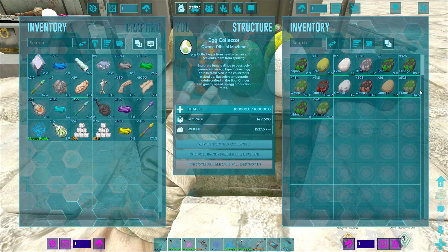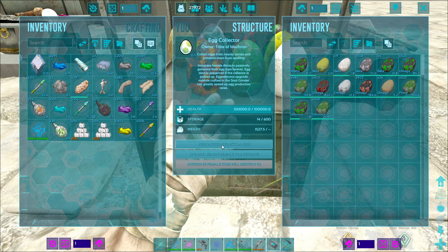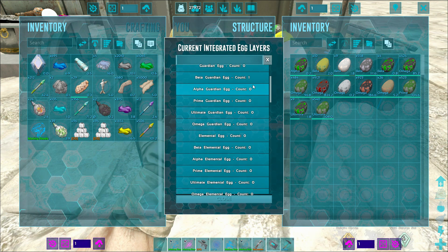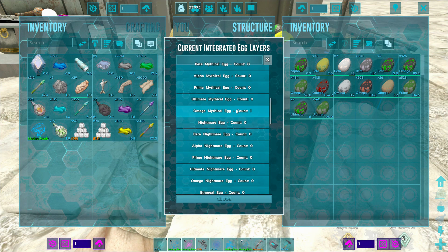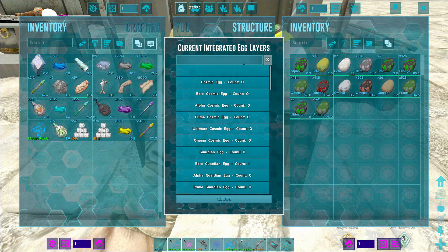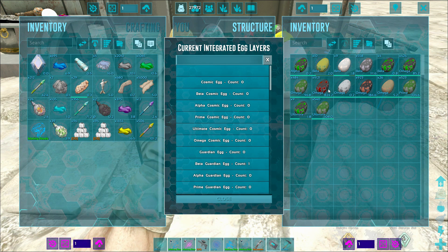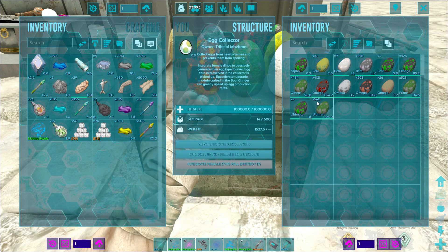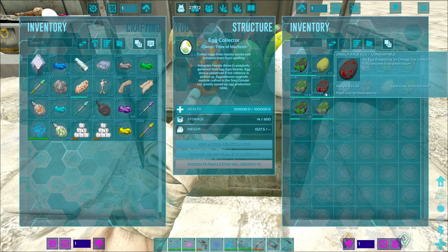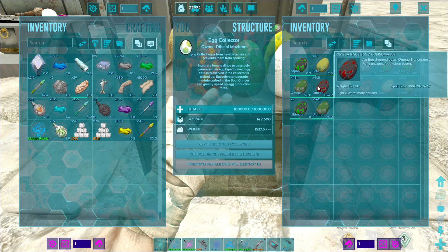I've got a bunch of eggs inside of here — I was testing it out to show how it works. You've got three choices in the middle. You can view integrated egg layers — in this case it's got a beta guardian, an omega mythical swan, and so forth. I've got 30 rage variants in there just testing to see if I can multiply or get more eggs. It does seem to work — my omega rage produced a ton compared to the rest, so putting more egg layers in does produce proportionally more eggs.